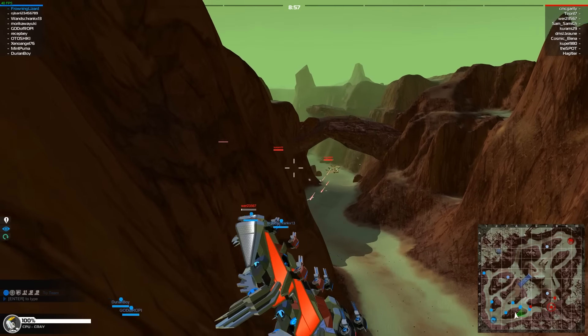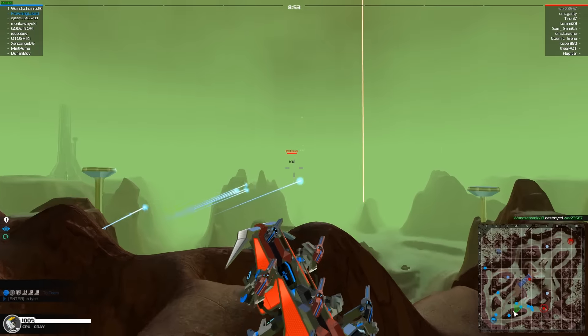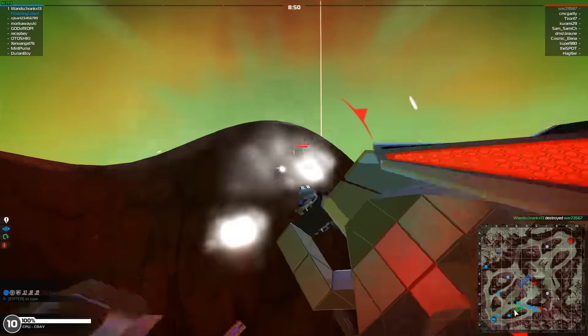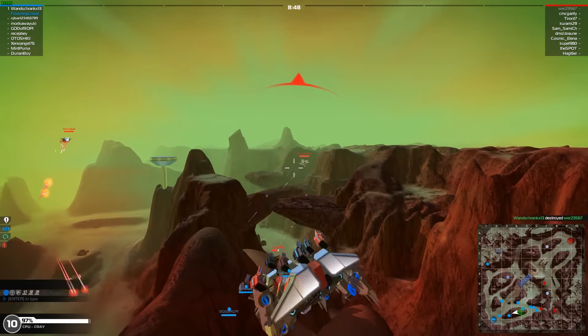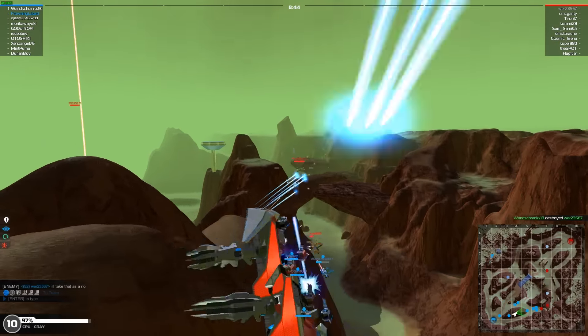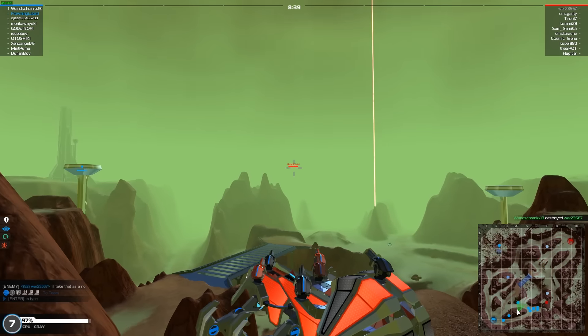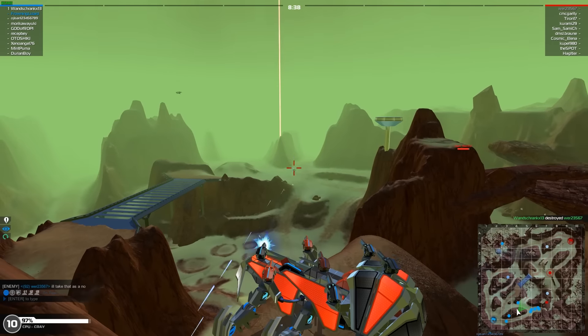Missiles can be fired without a lock, but are very inaccurate and unguided — so you can just shoot for the hell of it. Targets of the missiles will be informed that they're being locked onto and will be shown the direction of the enemy, giving fliers a chance to make some evasive maneuvers and get out of the way.